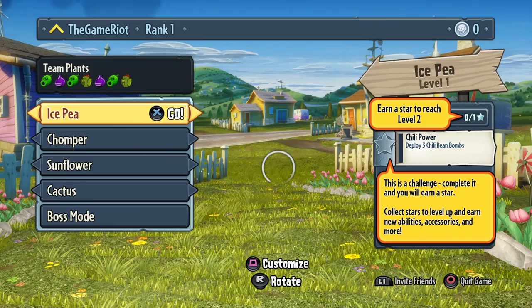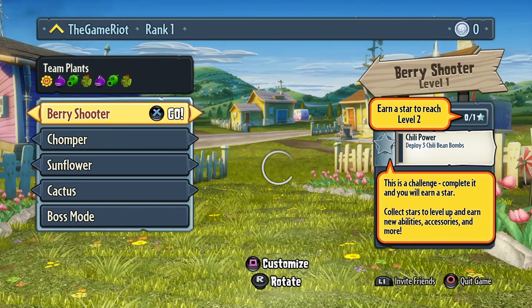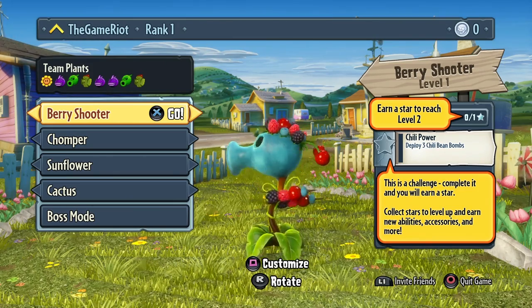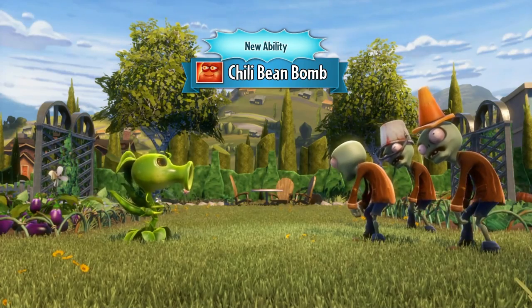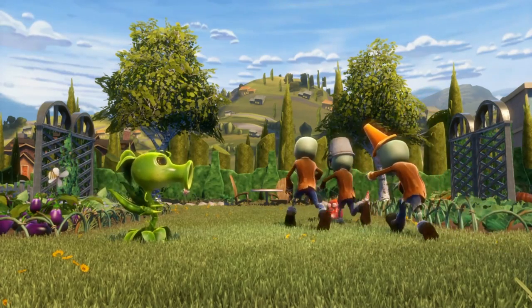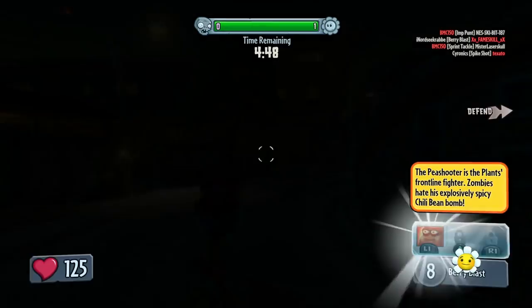I'm going to go with my pea shooter, which I've got with a pack at the start. We should have the berry shooter - there we go, perfect. I'm not sure if the colours seem a little bit more dim to me. I'm just going to ignite it for now. This is the chilli bean - I love the chilli bean, it's so good. It's one of my favourite moves in the game.